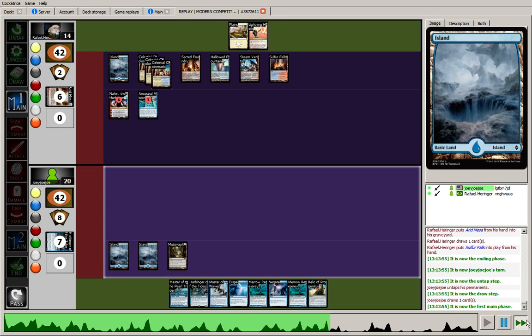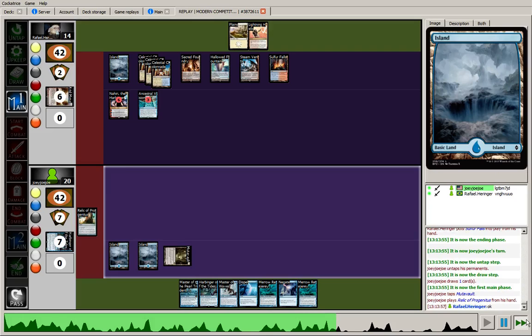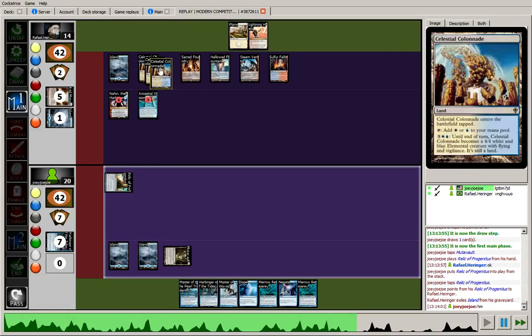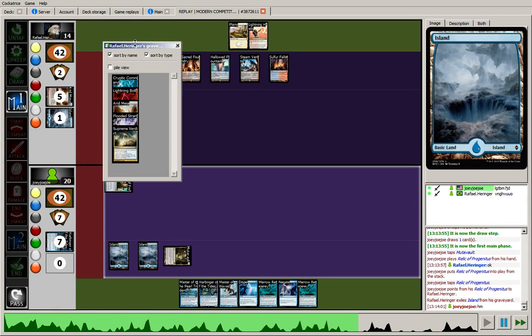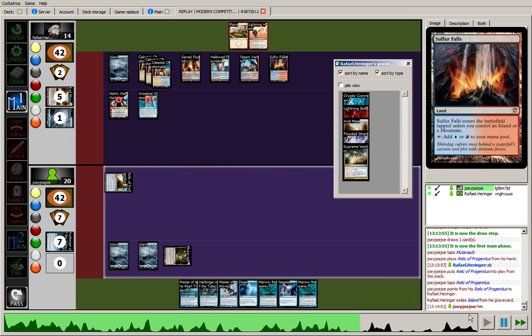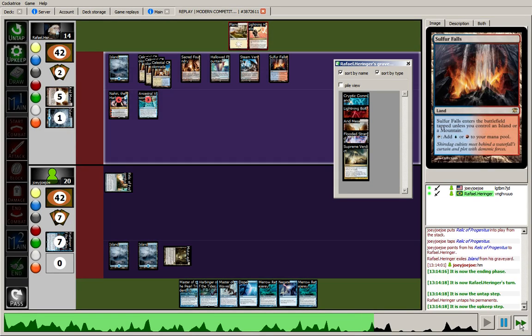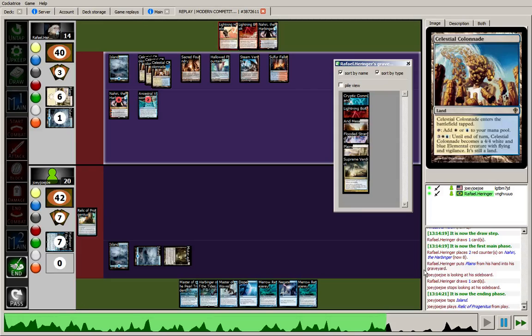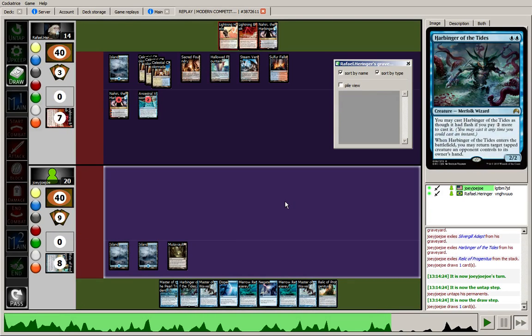The opponent draws a Lightning Helix. I drew a Relic — kind of interesting but not really. At this point I could have scooped. He's got stuff in his graveyard, can Snapcaster Cryptic very easily, can Snapcaster Bolt, he's got Lightning Helix in hand. Nahiri is going to keep moving up toward 8, and the opponent has 3 Celestial Colonnades to attack and block with. He draws another Nahiri. I'm going to crack my Relic, drew another Relic — still can't get any lands. I had an amazing hand this game with Negate and Dispel. If I had only gotten a second blue source, I definitely had the tools to compete.